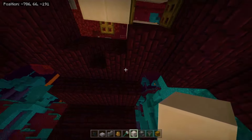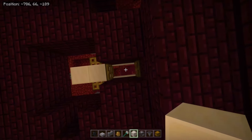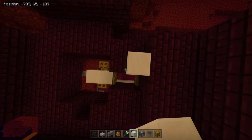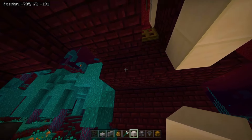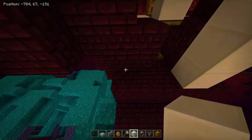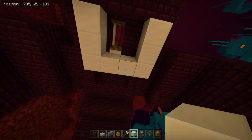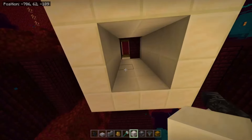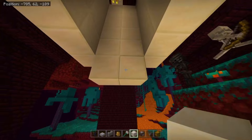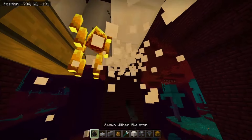Now we're gonna go under the farm that we just did. This is the hole where the Wither Skeleton will be falling in. We're gonna make a four-block ring around this hole, and we're gonna include these two blocks in the ring, so you just surround it. This is what it should look like. Now extend this downward by four blocks, and do it for all sides. Place two blocks right here and another two right here, then place a double chest. Remove the temporary blocks and place two Hoppers going into the chest from the top, and two Hoppers going into those two Hoppers.